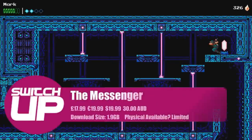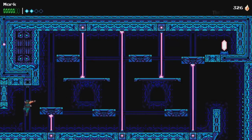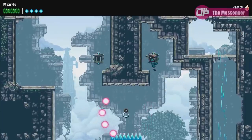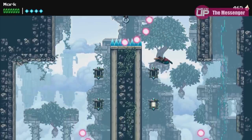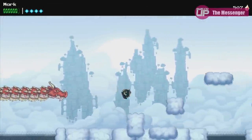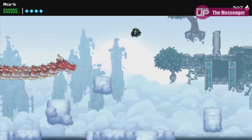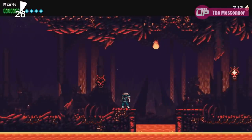Next up for me is The Messenger. It was a really interesting one because for the first chunk of it you feel like you're playing an old Ninja Gaiden game, and then suddenly it switches to a Metroidvania with more of an open-world aspect. There's a really nice visual-shifting mechanic that changes the pixel count on screen — shifting from 8-bit to 16-bit sprite style. As you'd expect, there's a load of character upgrades, new abilities, hidden levels, and tons of secrets. It's quite a difficult game. The soundtrack is really nice, created by renowned chiptune composer Rainbowdragoneyes.